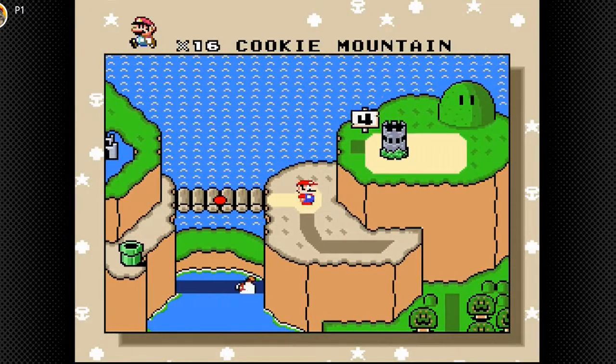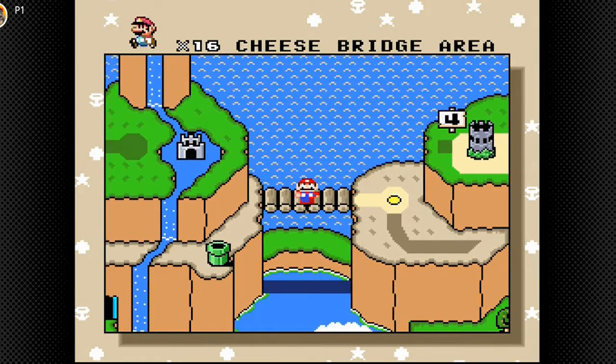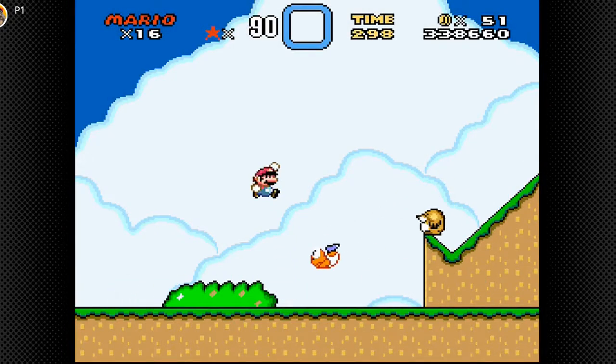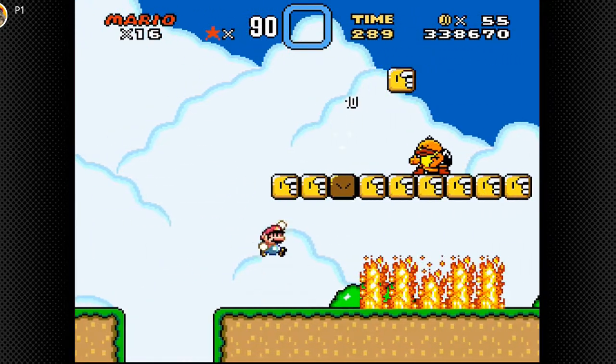Now we can go to Cookie Mountain. This whole World 4 isn't called Cheese Bridge. Cookie Mountain — let's go here. Yeah, I don't see any cookies. Then again, I didn't see any cheese in the Cheese Bridge.